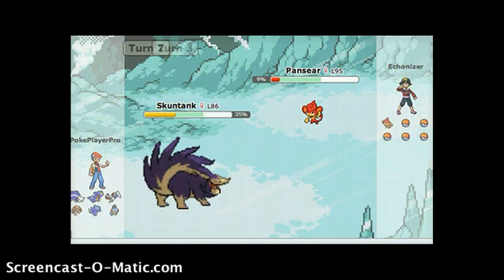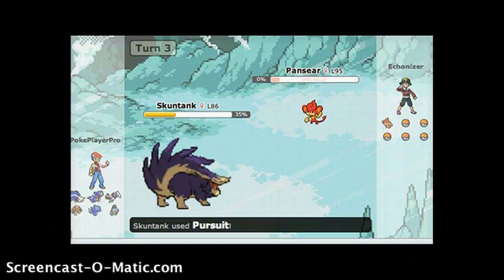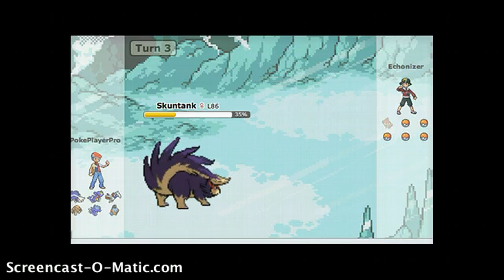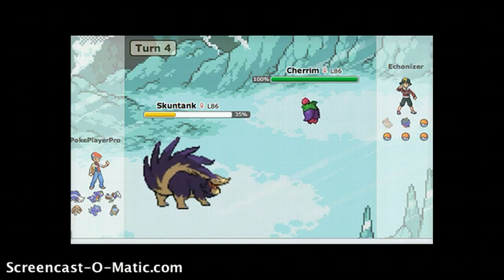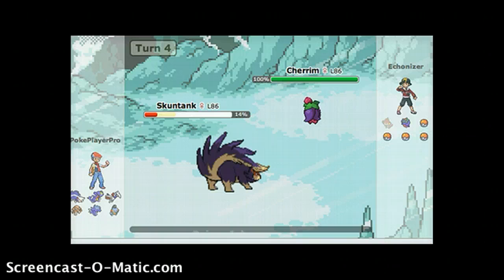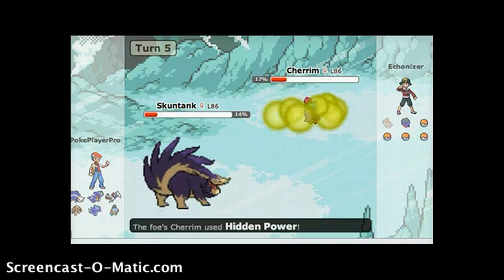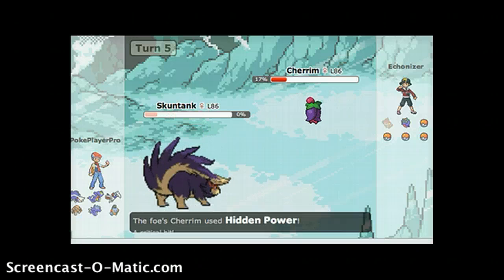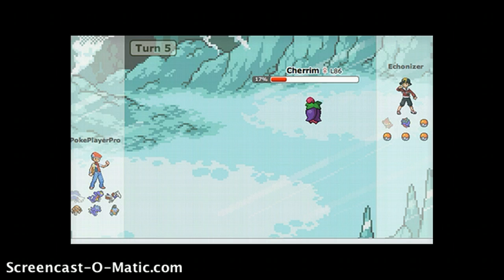He went for the Hidden Power again. Now I'm really expecting the switch, so just in case let's use Pursuit. He didn't switch. He sends out his Charm, and I'm immediately going to use Poison Jab. It was super effective — did remove 83% of his health. He knocked me out on the next turn, but that damage dealt made it worth it.